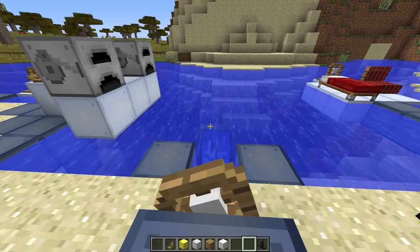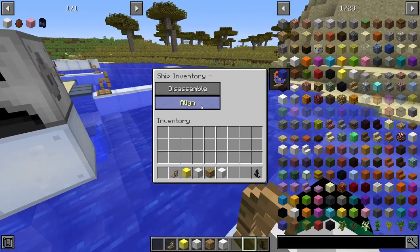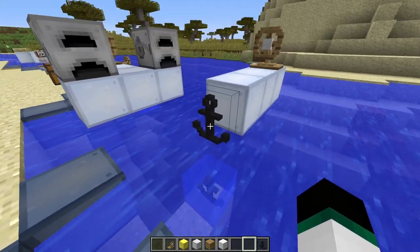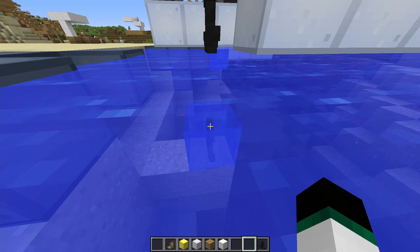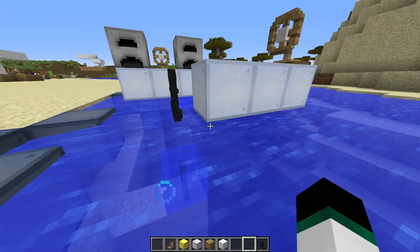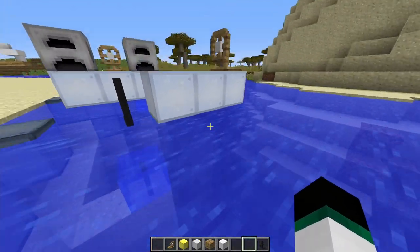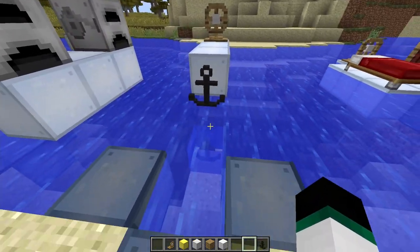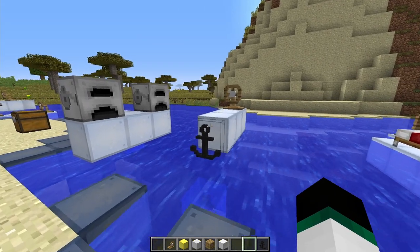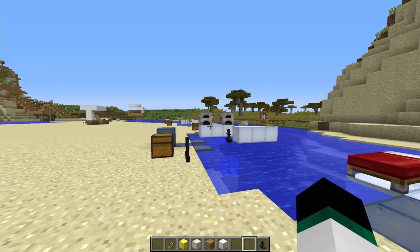Once linked, you can go out, do whatever you need, and when you return and press Align from a good radius away, the ship gets pulled to sit right above the world anchor. Then you disassemble, and your ship is perfectly docked. Tip: place the ship anchor at the lowest point of your ship so it doesn't end up underwater when aligned. Anchors are very useful for hard-to-reach docks.